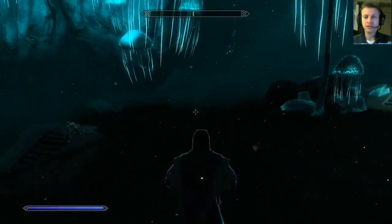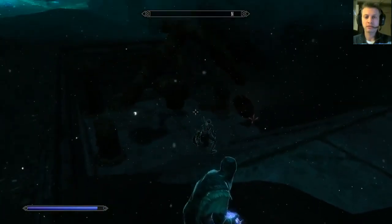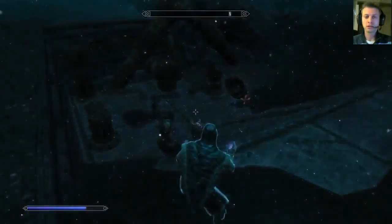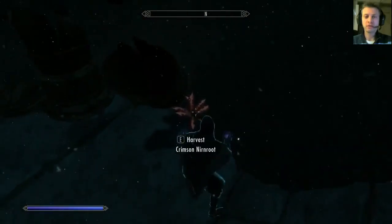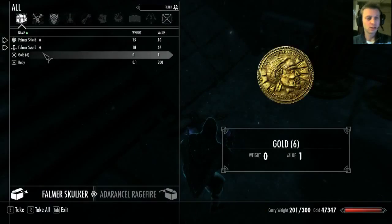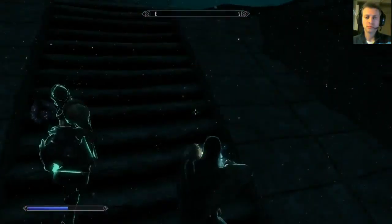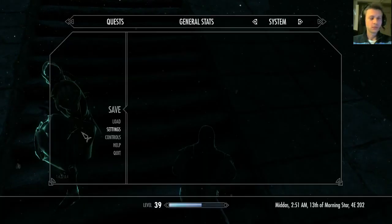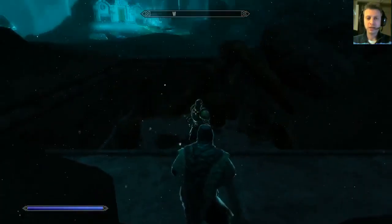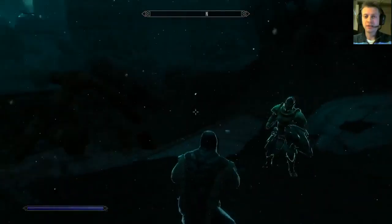Nirn Root grow near sources of water — here's one right here. Looks like we've got a Stalker over there. Go ahead and calm him, see if he has any friends or if we've got the drop on him. Looks like he's alone, so we'll go ahead and Thunderbolt him to death. It's so hard to aim down. There we go. Here's another Nirn Root for our efforts. That's 13 — we're making good progress.